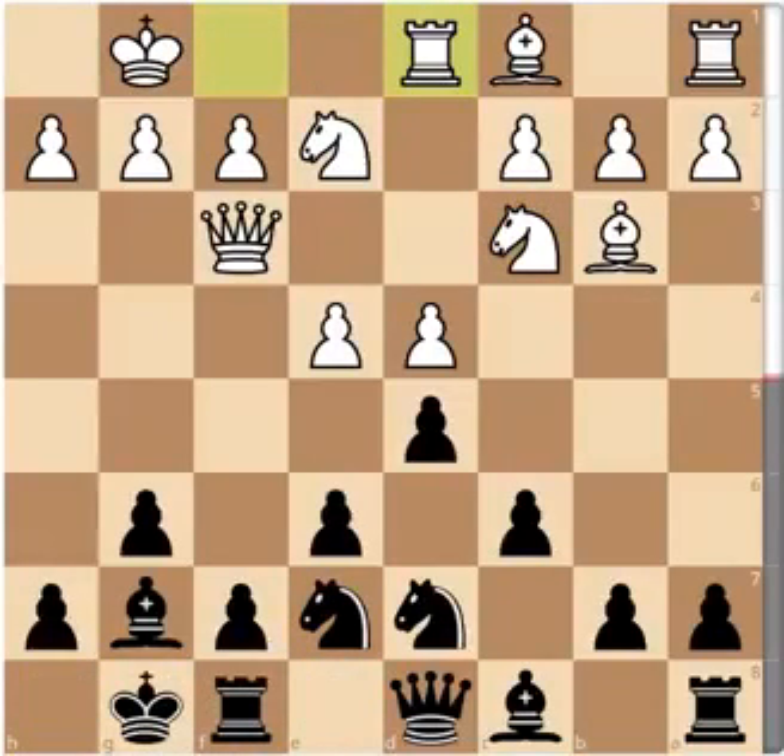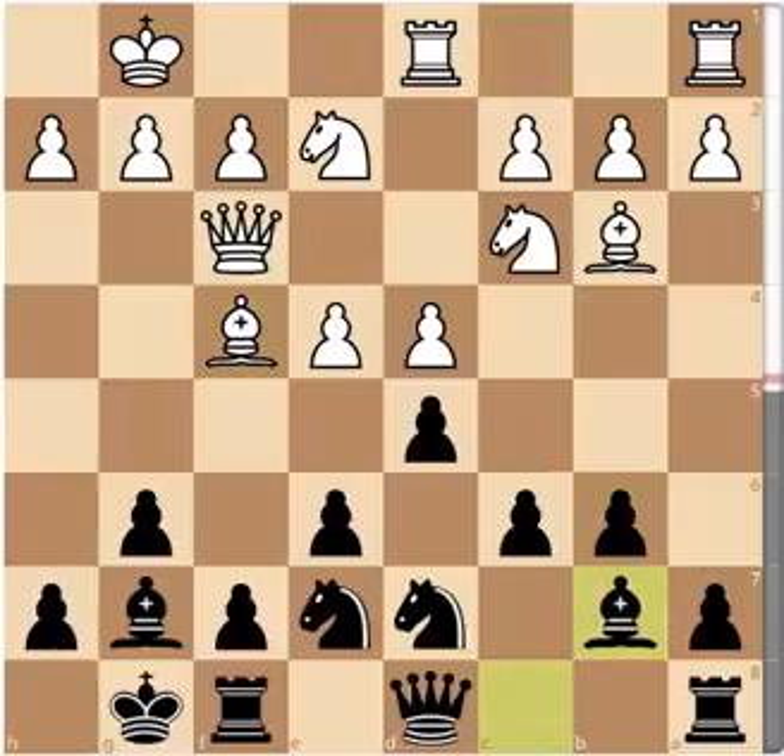And here you can see the downside for Black: White has almost a free hand on the dark squares, and you can see that White has more space, more piece activity, and Black is still working to break through in the center.